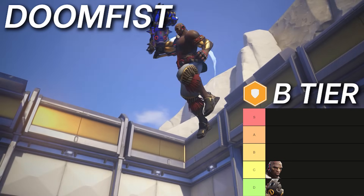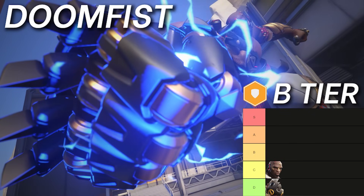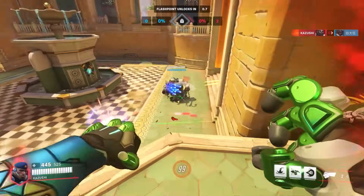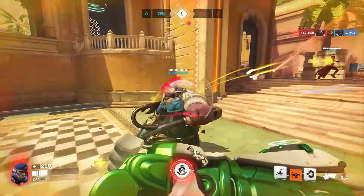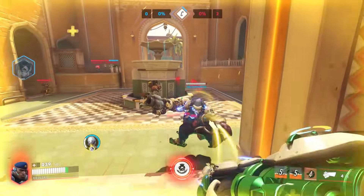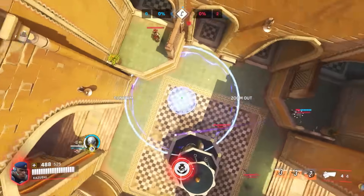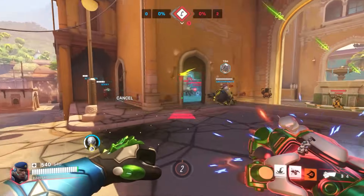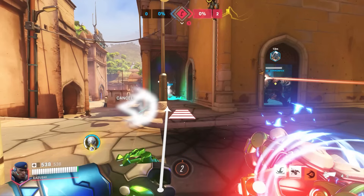Moving up to C tier is Doomfist. He already was one of the worst dive tanks, but still decent thanks to his tank buffering abilities. His rocket punch alone is really strong in the tank mirror, both for setting up your team and for keeping the enemy push at bay, but he's fully affected by armor. And because each of his shots deal a total of 55, that's 27.5 damage per shot. Even the lowest armor amounts will tank 4 to 8 shots easily, which is a lot of Doom's time. And of course, he himself doesn't have any armor to work with. At least he's more versatile than Roadhog, but without as much of the chaos factor.